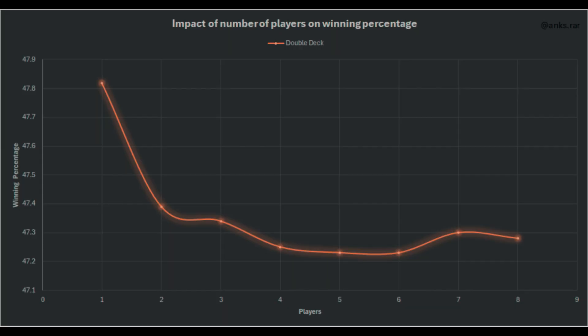Let's start by analyzing a double-deck game. We ran 10,000 shoes each for 1 to 8 players, and here is what we found. Single player has the best odds to win on a double-deck game.